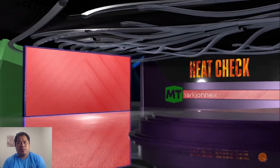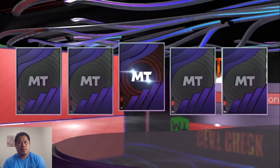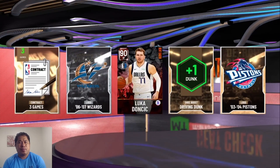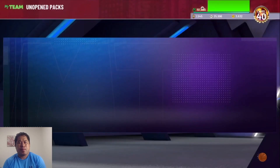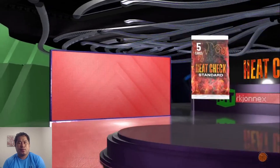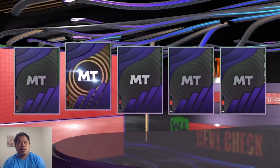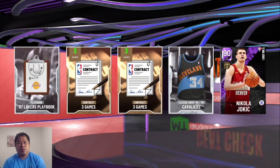Heat check standard pack. Come on, give me something, give me a popular player — we got a little dunk, that's okay, that's a good pull. I think that's our best pull. Another heat check standard pack — this guy is a pretty good heat check player, adds to my collection. We got a heat check player and we got Nikola Jokić.